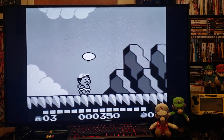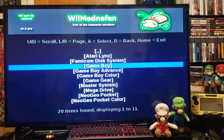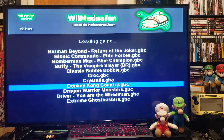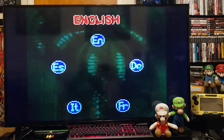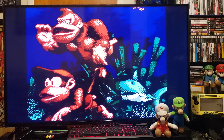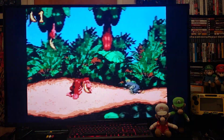Now to back out of this emulator, just press the home button. Go to Load New Game. Go up here and check another system — we'll go Game Boy Color. Donkey Kong Country, Game Boy Color. There you go, looking pretty good.